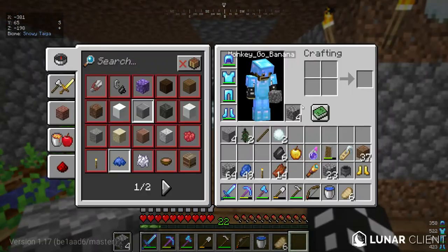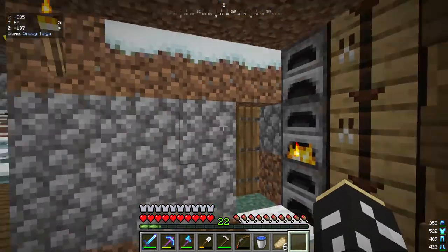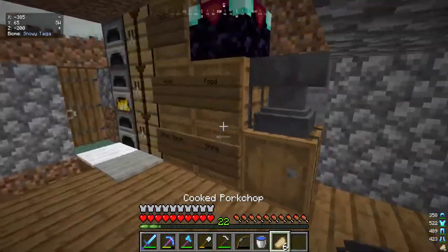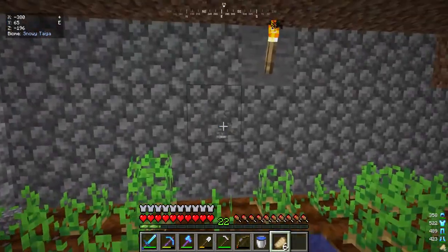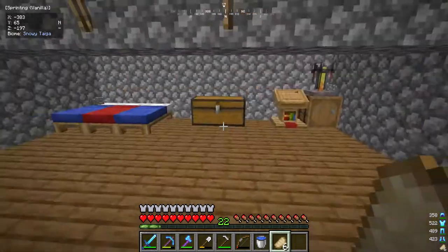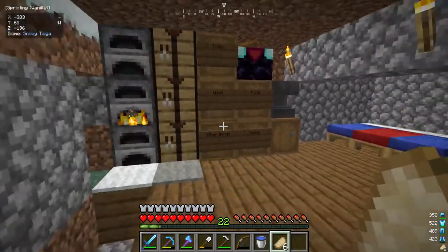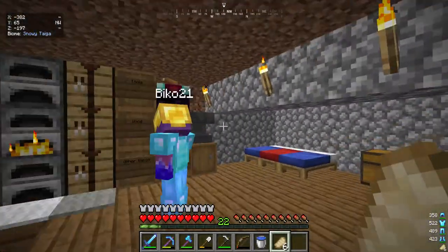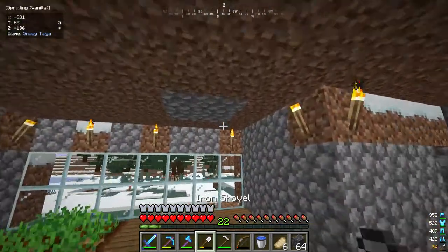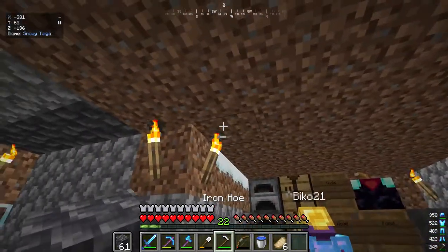Boom. Now we're gonna do that. Looks good. What should we do next? Should we expand our farm going that way — like against the cobblestone wall? Yeah, yeah. I'm trying to think of what to do. Oh yeah, the roof thing. Mining. Oh, you had a lot of cobbled deep slate. I think that looks pretty good.